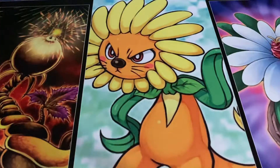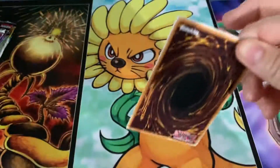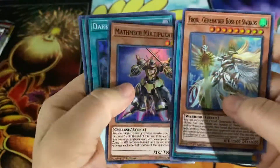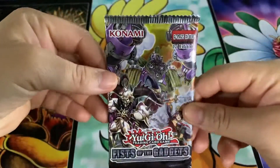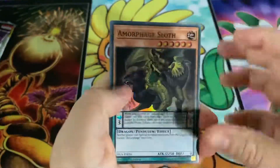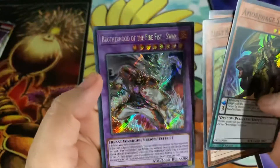Alright, let's go ahead and do Mystic Fighters — hopefully we get some Dragon Maid stuff in here. Rekindling, Math Make Equation. Then Fist of the Gadgets — I had never actually bought any of these packs so this is my first pack of them. Let's hope we can get something nice in here. Brotherhood of the Fire Fist Swan — that's pretty cool artwork.